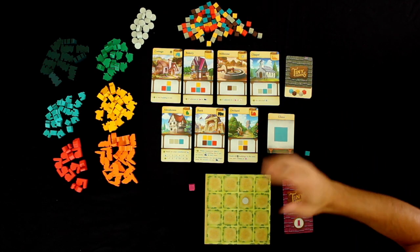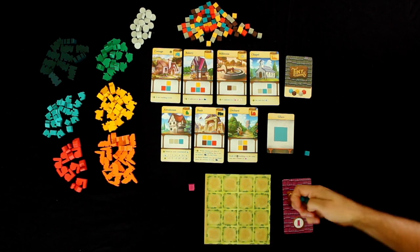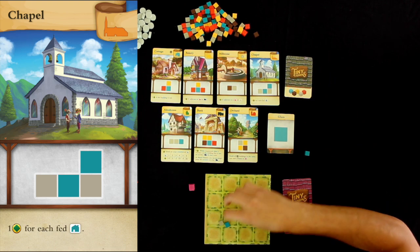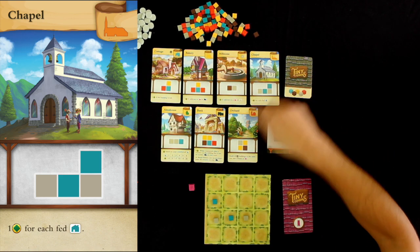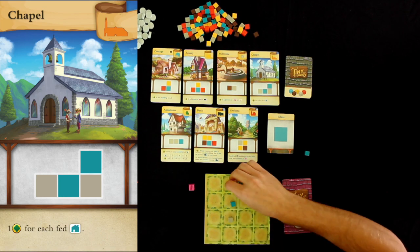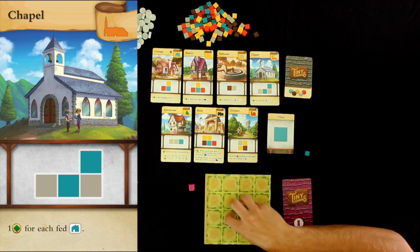The cool thing about this game — it's kind of Tetris-y and I really like that — is that you can put these resources in any orientation or mirrored different ways. So a chapel does not have to look exactly like the card shows; you could have it reversed, mirrored, or in a different orientation. As long as they're in the same relative order you can actually build it. The order matters, not the orientation or mirroring.